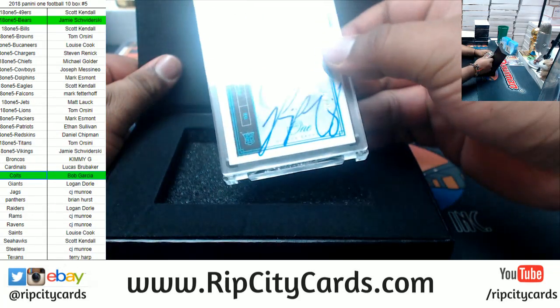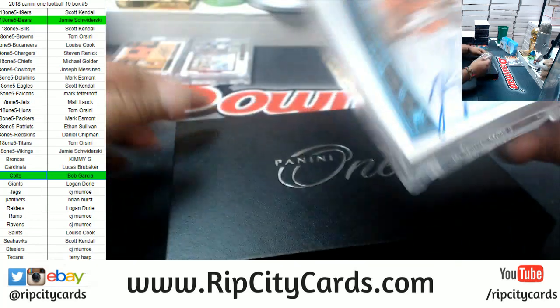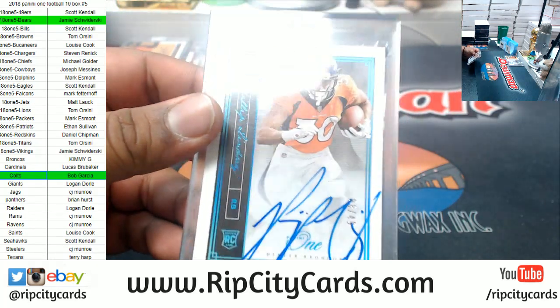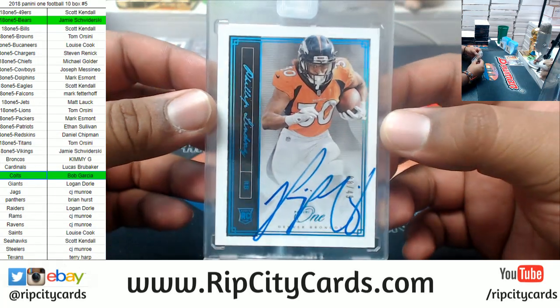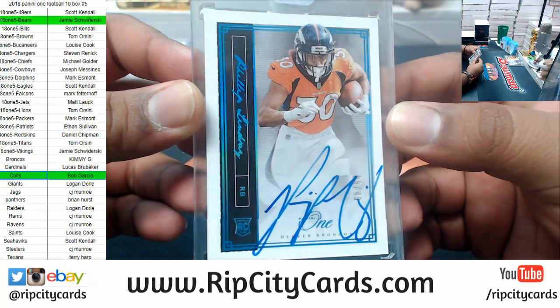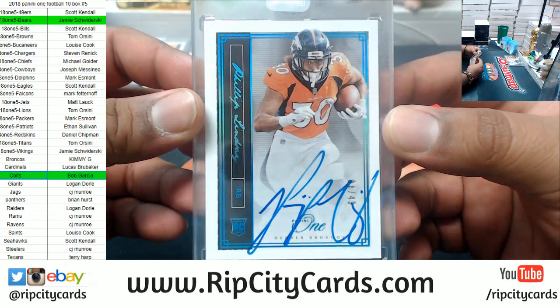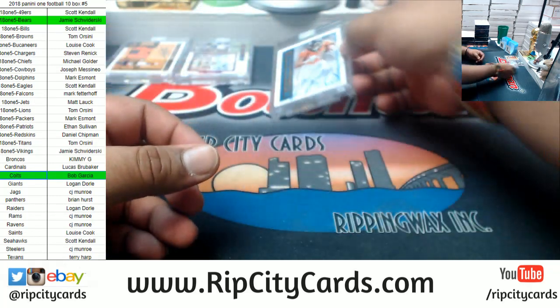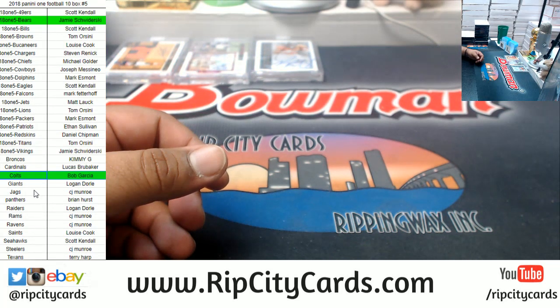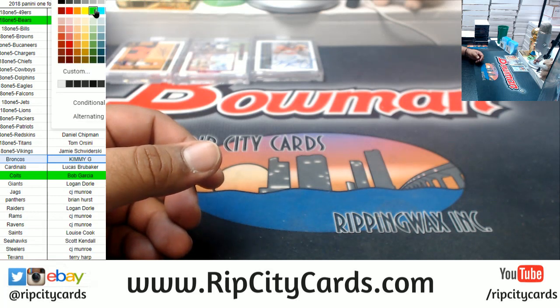This one has been elusive — Philip Lindsay, number to 249, Broncos autograph. Everybody's been after this guy. That's pretty sweet — that's my first Lindsay hit right there. Broncos — and yes, that's a filler team, of course it is. Filler teams be hitting!